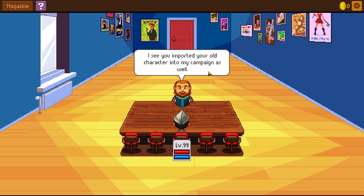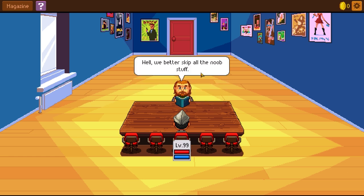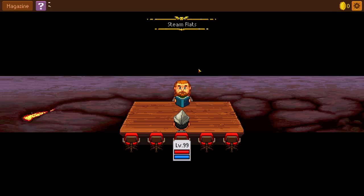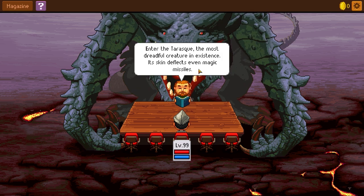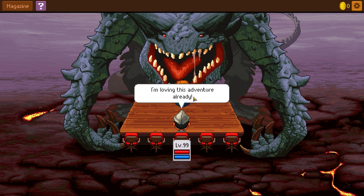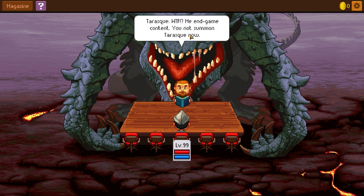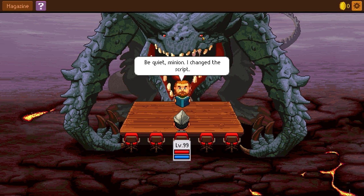I see you imported your old character into my campaign as well. This is my level 99 paper knight — I've played in another campaign. Well, we'd better skip all the noob stuff. Enter the Tarrasque, the most dreadful creature in existence. Its skin deflects even magic missiles. I'm loving this adventure already. Tarrasque! What the fuck? My endgame content!